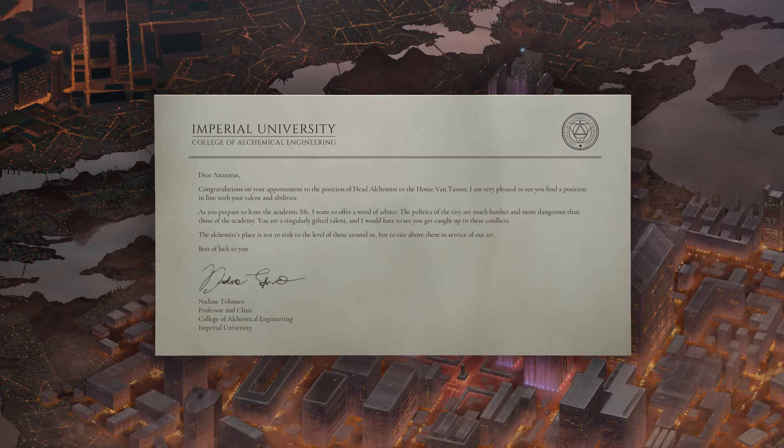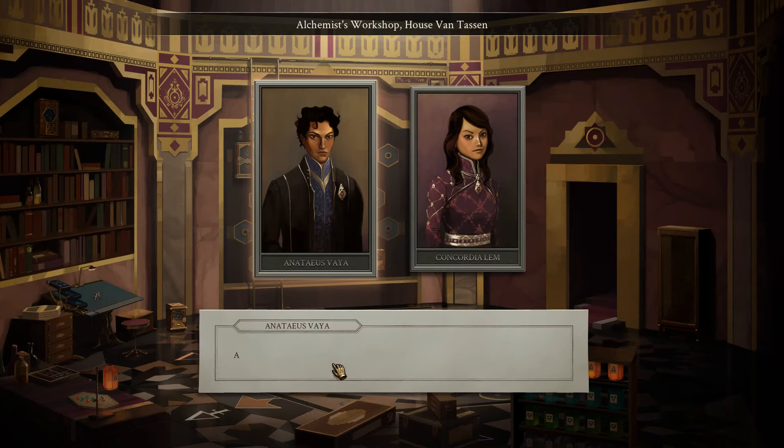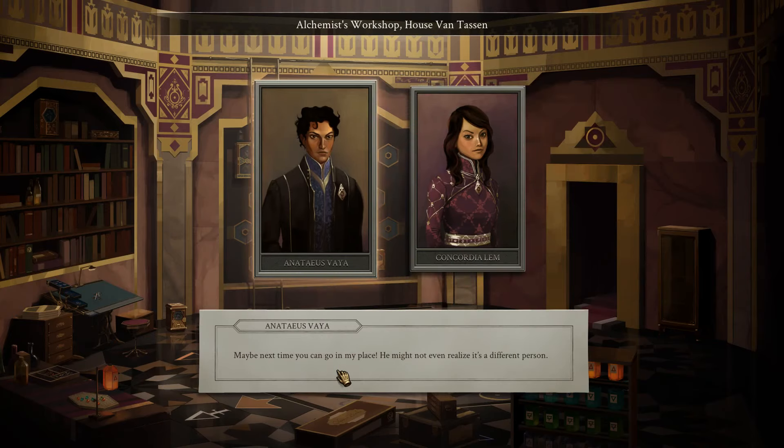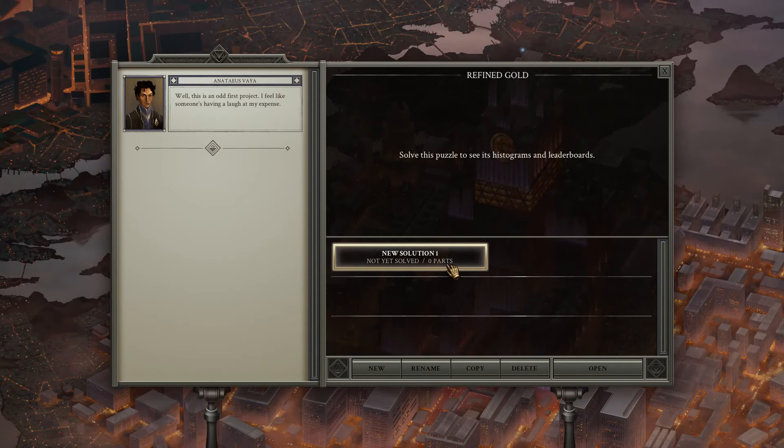I'm prepared to live your academic life. Word of advice: political city is more archer and dangerous. Will it be academy? I'm singularly gifted. It would be a shame if we got involved in these conflicts. Nadine Ptolomeo — thank you very much. I'm not just mad. Oh god, I almost spilled water on my keyboard — that would have been bad. Alright, time to do stuff.